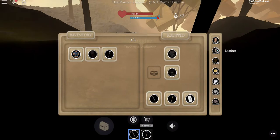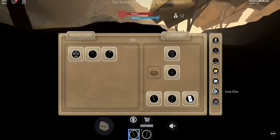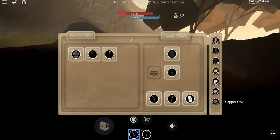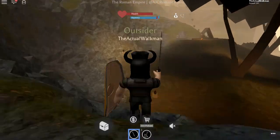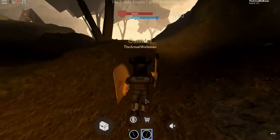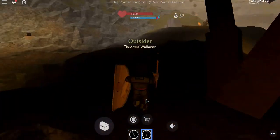Right now we have 12 cloth, 16 leather, 5 wood, 7 gold, 11 silver, 30 iron, and 10 copper, which is good but it's not great. The mines are right here. It looks like someone was just here because there's nothing left. Someone came here and mined literally everything.